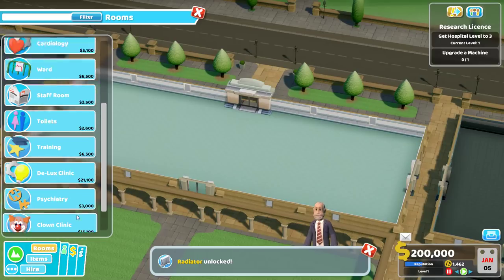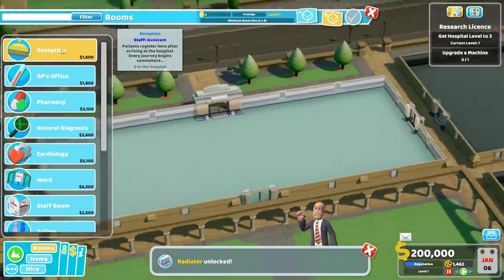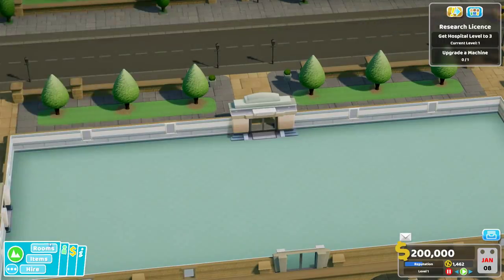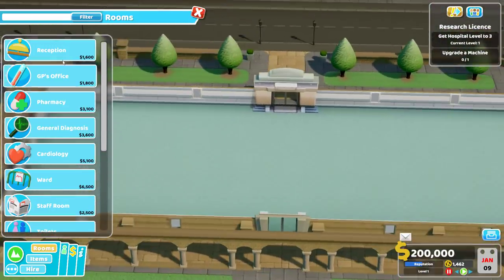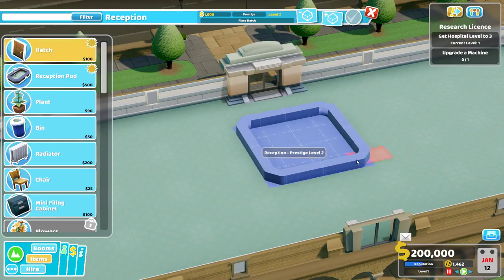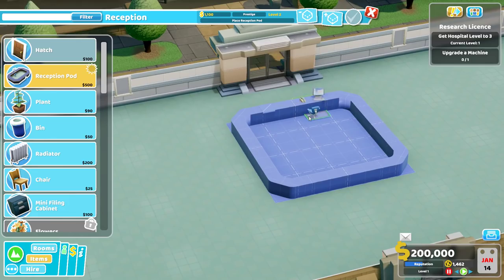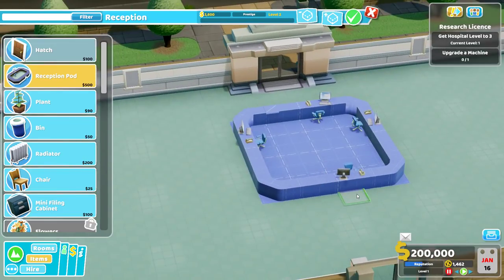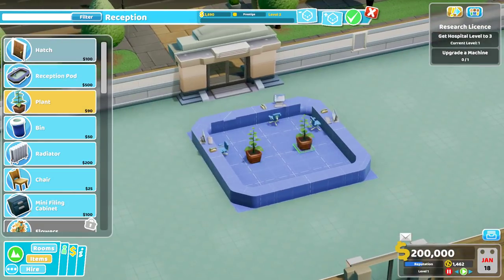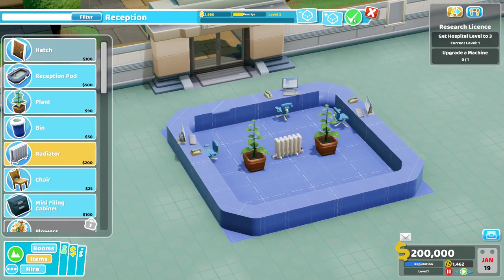We have access to a reception room - that's new. I'm going to leave a two-gap-wide hallway over here. Place the hatch. Oh, it's a desk! How cool is this? So now we can take in more than one person at a time. Let's put a hatch at the back - maybe I can only have one. A couple plants in here and a radiator in the middle. They go into the desk! Oh, that's so cute!